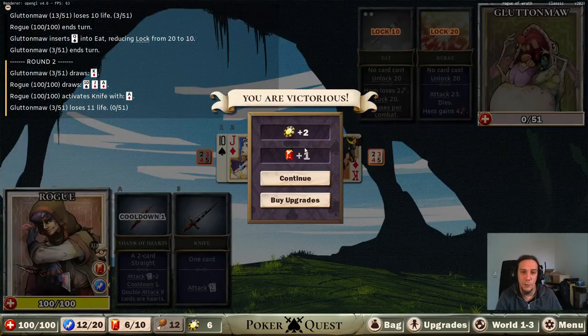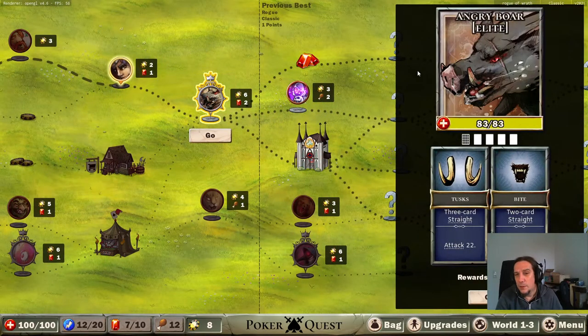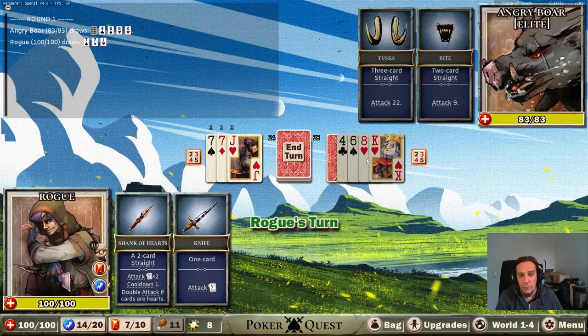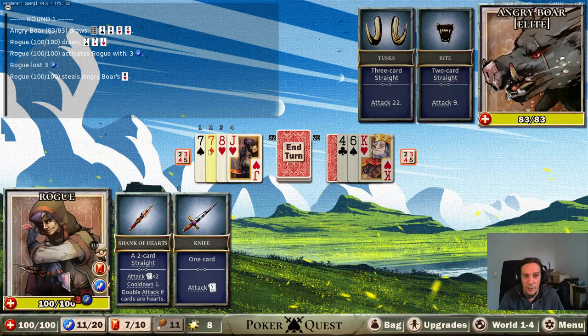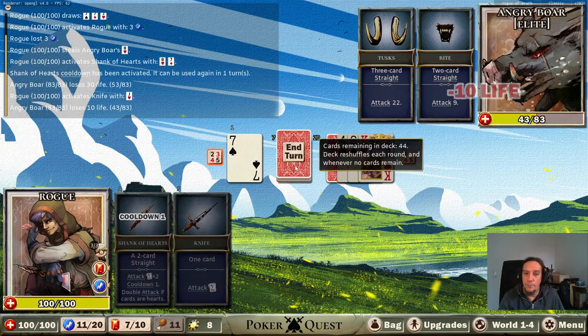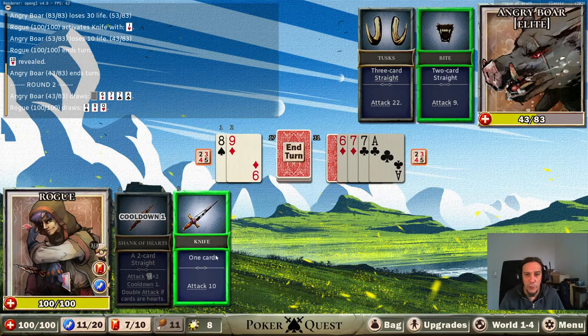This is a pretty cool mechanic altogether. I was following this title for a while and it has been freshly released from early access into full release. I'm way more entertained than I anticipated - that's always a good thing. Angry boar - a straight leads to an attack. Every enemy has a different draw pattern; sometimes you see the entire hand, sometimes only a portion. The permutations are excellent - just so much variety. My rogue can steal cards - I like that. Eight forms a straight, go!